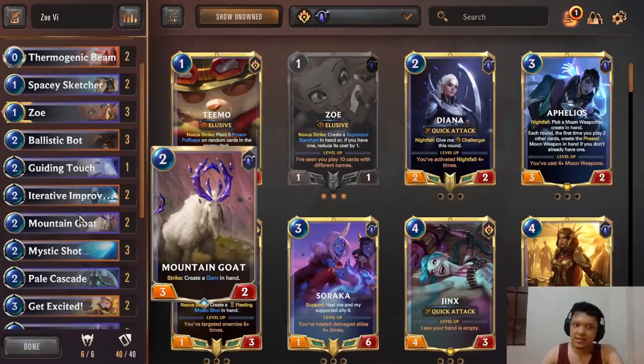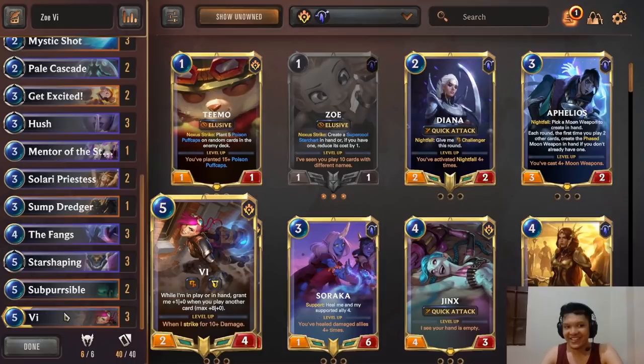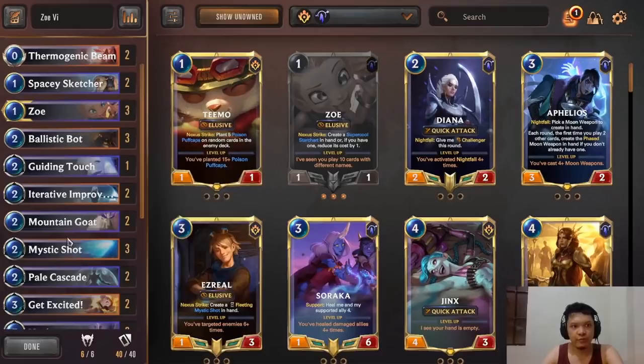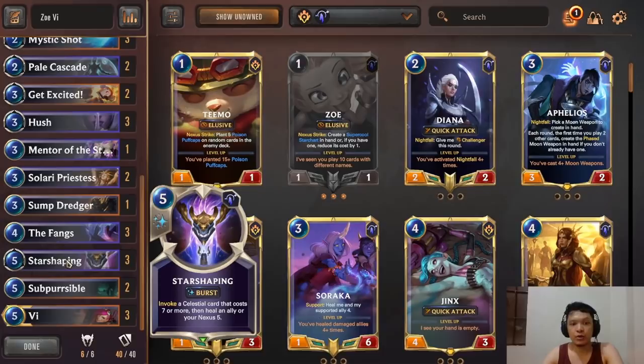The deck is very straightforward. In the early game, you want to play Zoe, Ballistic Bot, and Mountain Goat to apply pressure and survive. Sometimes you'll level up Zoe, but you don't need to. In the mid to late game, you play Vi. Leveling up Vi is very easy because we run lots of cards that generate other cards. Every Ignition cast from Ballistic Bot is one proc for Vi, and gems from Mountain Goat give Vi two attacks each.